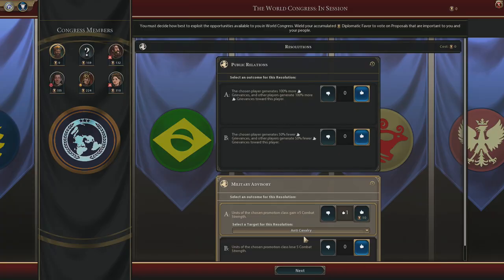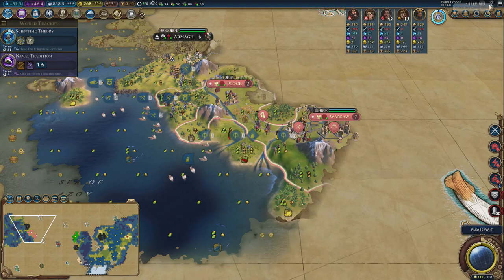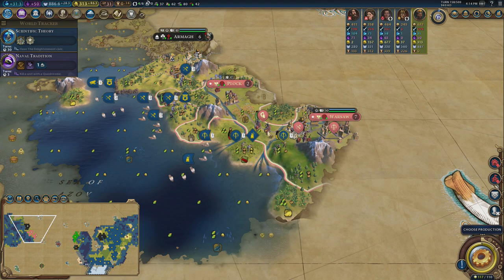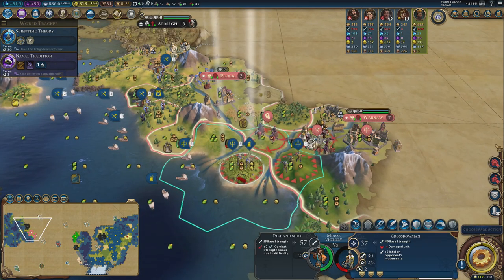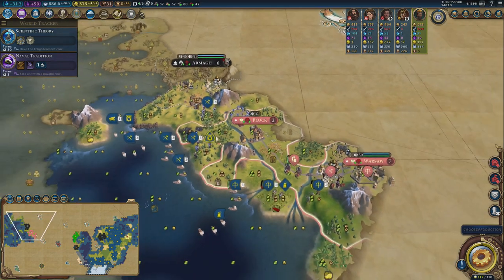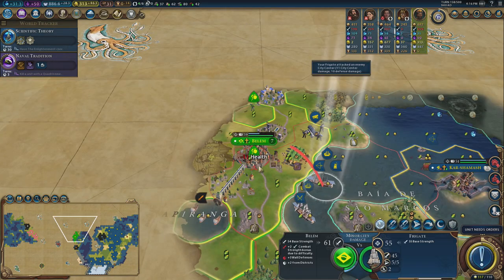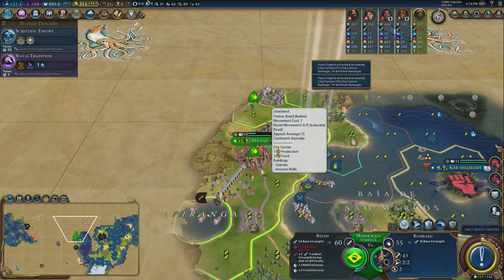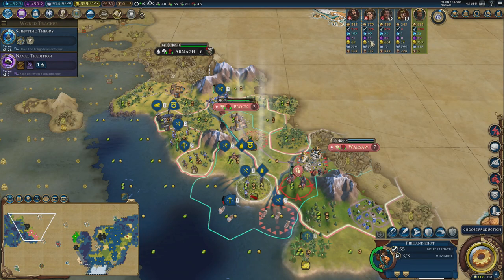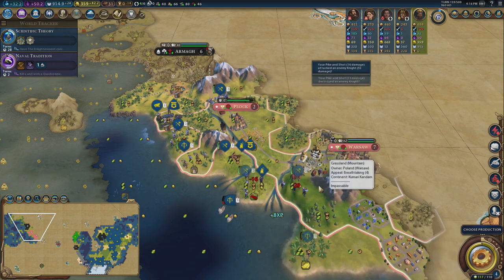89 strength — anti-cavalry, going for that. This is swung massively against me because they do have a lot of knights. Poland actually has pike and shot too — interesting. One frigate attacks, the second attacks, the bombard fires — the wall is almost gone. Poland only has 226 military strength, and these pike and shots are dismantling everything.